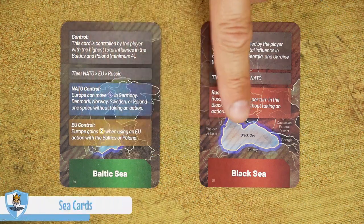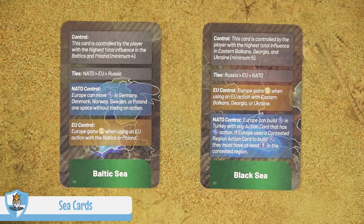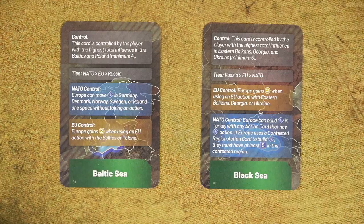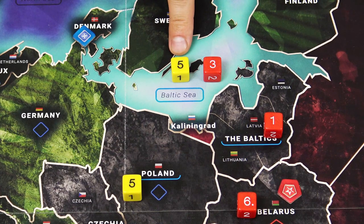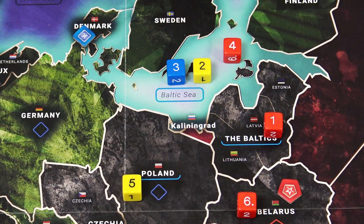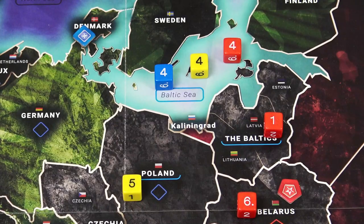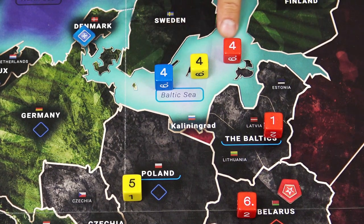There are two double-sided sea cards in the game — the Black Sea and the Baltic Sea — which provide a permanent effect for the card holder who controls that region. The region is controlled by the player with the highest influence, but the influence must be a minimum of 4. Don't add the NATO and EU values together — treat them separately. In this example, it's the Russian player who controls the Baltic Sea. If players are tied, it's resolved in this order: NATO first, then EU, then Russia.